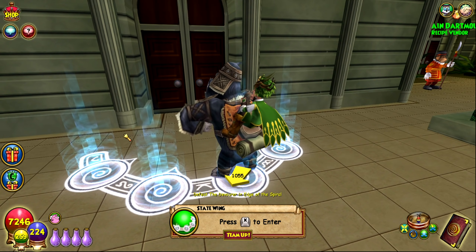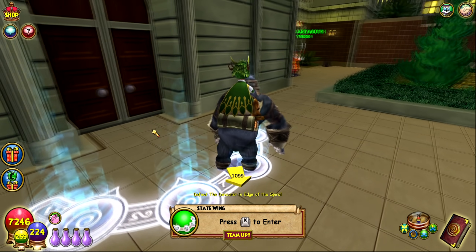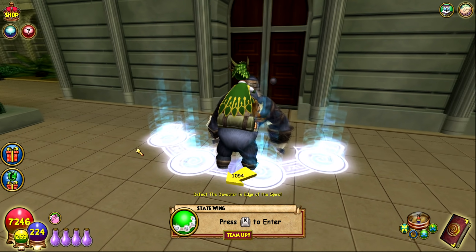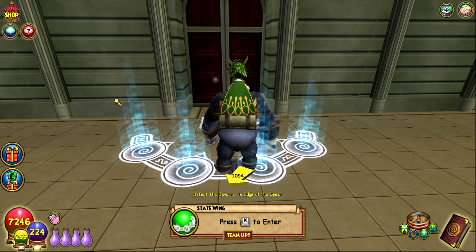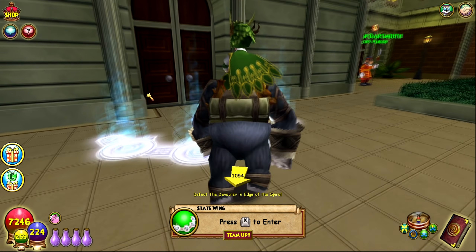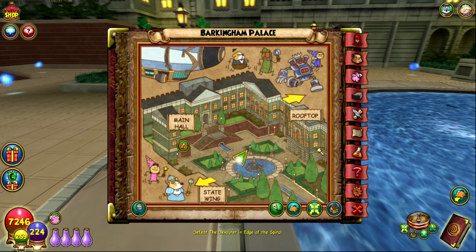The next set of gear you'll use through levels 40 to 55 comes from Barkingham Palace. The gear is extremely offensive, which is great for solo questing. The best item is definitely the ring from Barkingham Palace, located in the Estate Wing and dropped by the boss Billy the Cutter — a wooden skeleton key boss. You'll need someone with you or a wooden skeleton key yourself to access his room. His ring actually gives damage, which most rings at this level don't, so it's very helpful.